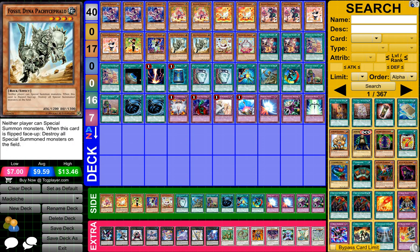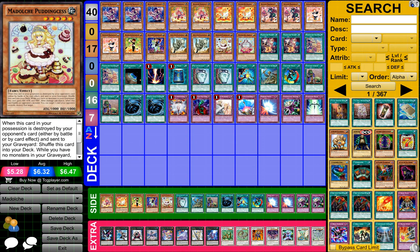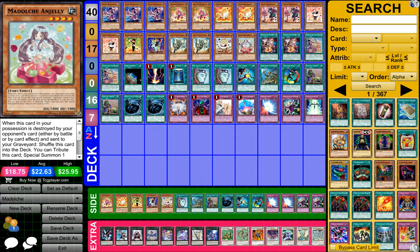And then 2 Fossil Dying Frasahelo, 1 Madolche Puzzle Ness, and then 1 Madolche Anageli — hopefully I said these guys right.